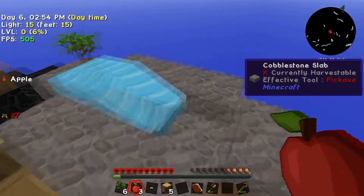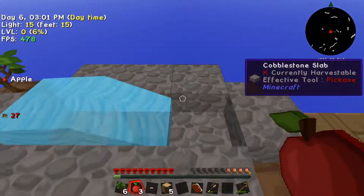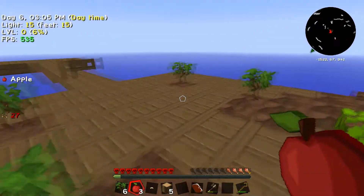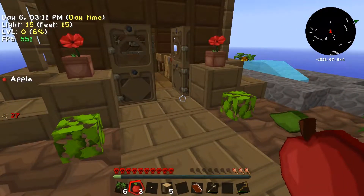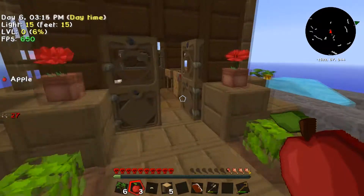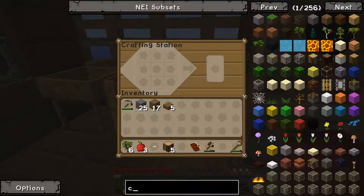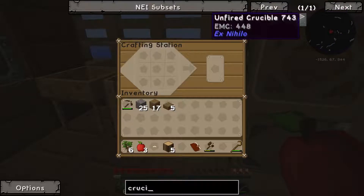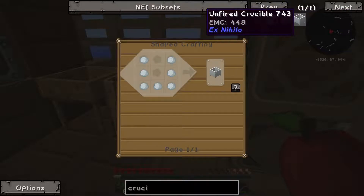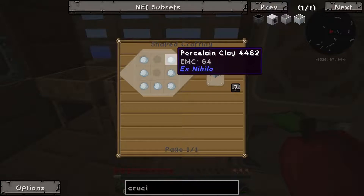I made the cobblestone into slabs and I've made most of a cobblestone generator - all I need now is lava. For lava you need to make a crucible. To make a crucible you need clay, but it needs to be stained clay - the clay for it is white. Looking it up: crucible - there's an unfired crucible and a normal crucible. The unfired one takes seven porcelain clay.